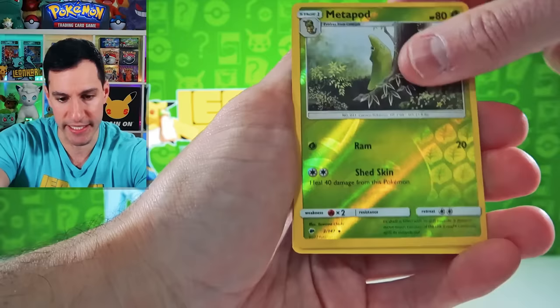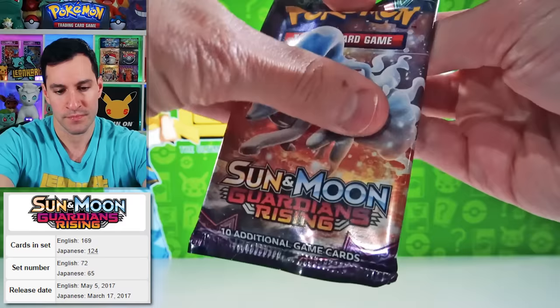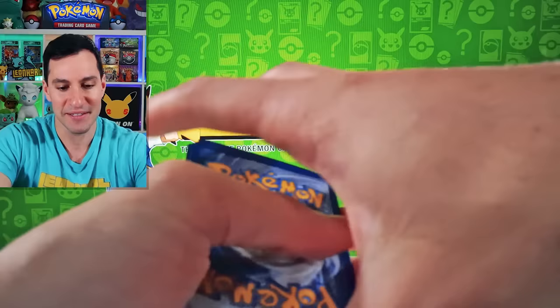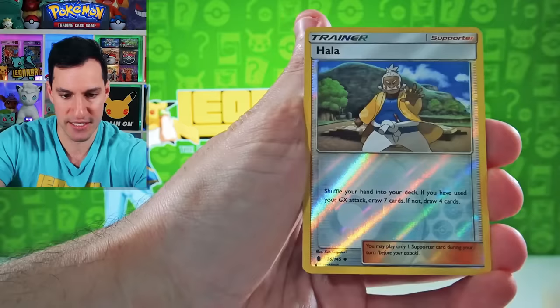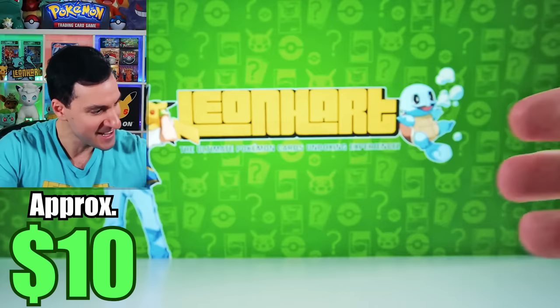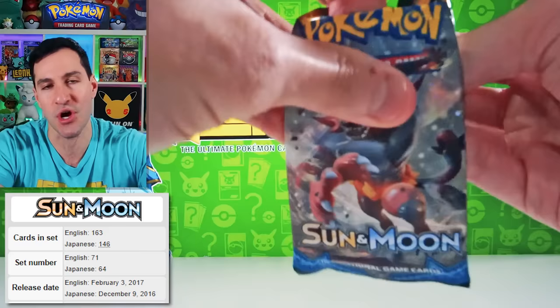Alright my friends — we have Guardians Rising, and then Base Set Sun and Moon. Double Colorless Energy Secret Rare. Leaf Energy — that is the number one card you want to pull. Altar of the Moon, Machop, Chansey, and a Lycanroc Full Art. Beautiful. Overall, I will absolutely take these pulls — you just don't know what you're going to get.